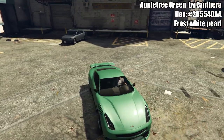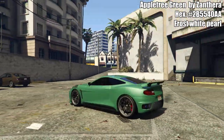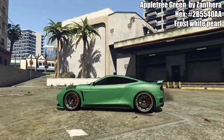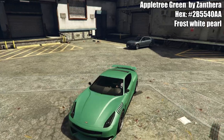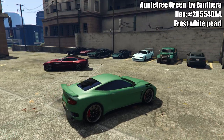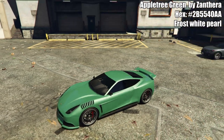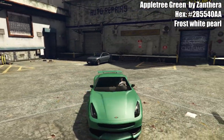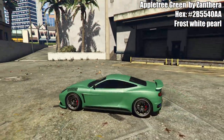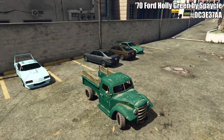The fourth color is called Apple Tree Green, shown here on the Massacro. This color is kind of in the middle — not as dark as the Deep Teal but not as bright as something like Mint Green. It's just a Frost White pearlescent on it, really simple and elegant. If you're a fan of green cars, this is definitely a great one to add to your garage.